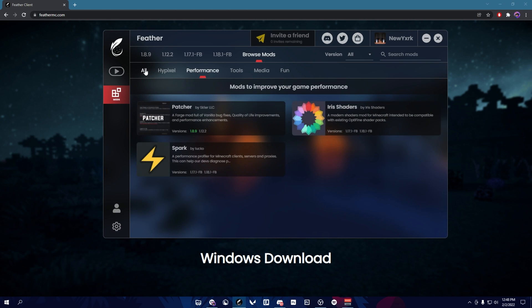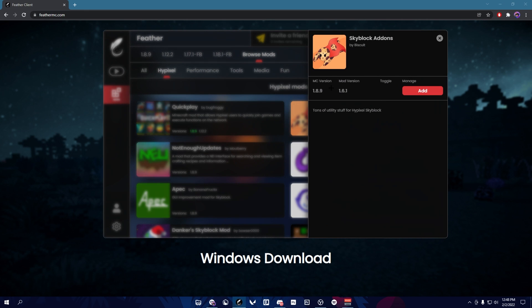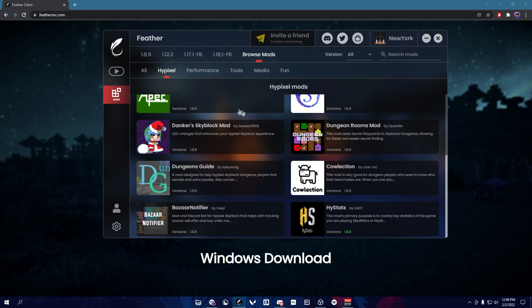I like how they have it cut down into categories. Say you want one dedicated to Hypixel — you play a lot of Skyblock, just go to 1.8.9, add that, and that's literally it. If you don't want it, just remove it or toggle it. I already have some mods set up: Chat Triggers, Quick Play, High Stats, and more. I was experimenting before I started this recording.